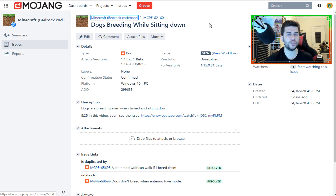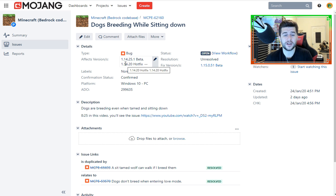I left the description 'dogs are breeding even when tamed and sitting down,' included a video link with the timestamp. I reported it in beta 1.14.25.1 and it was fixed in 1.14.20. So they do fix these bugs as long as you're reporting them.